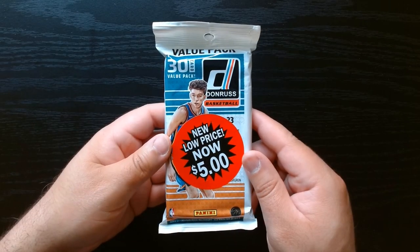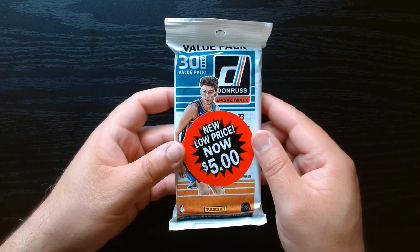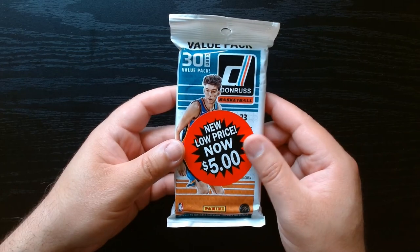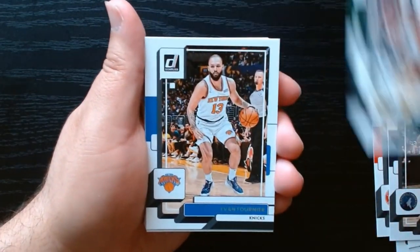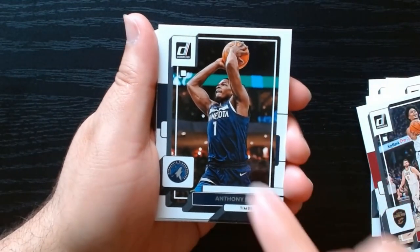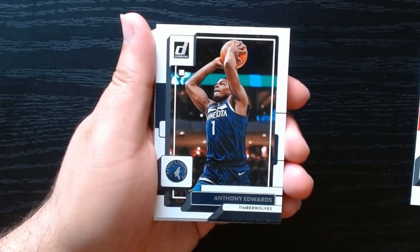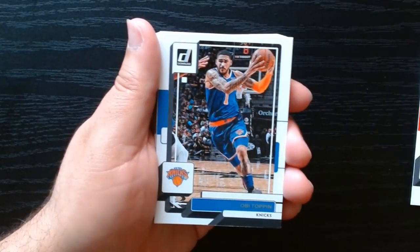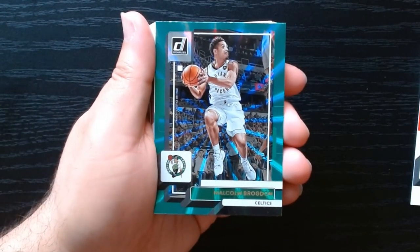Here is our third and final value pack. Let's see if we can pull a Chet — I want a Chet or a Paulo. I think I already have the Paulo, so I'll be happy with a Chet Holmgren rated rookie. John Konzo, Chris Stapps, Cade Cunningham — not a rookie this year. Scotty, always good to see him. Oh, Ant-Man! Maybe people might say Jokic is the best player in the league, but Ant-Man is not far behind — he is fighting for that number one spot.